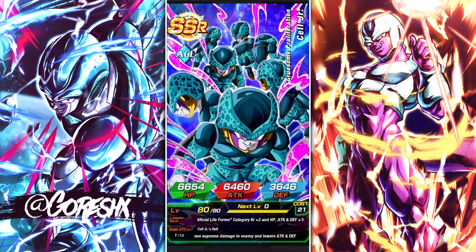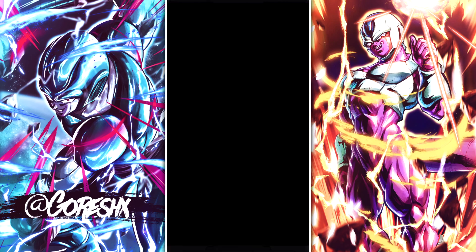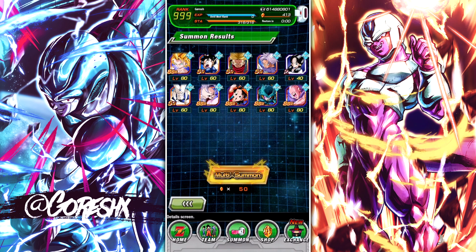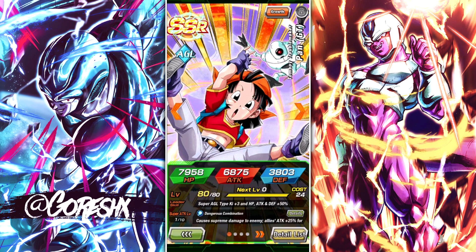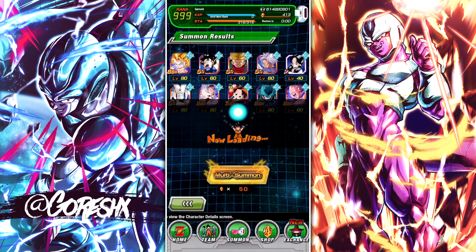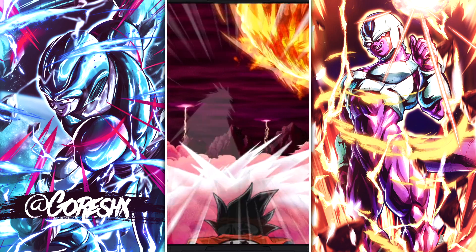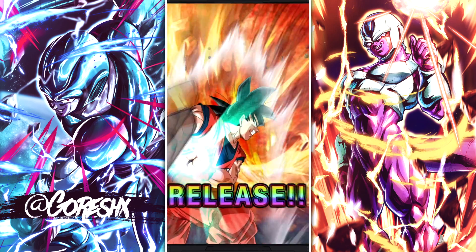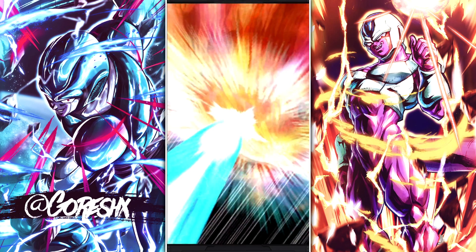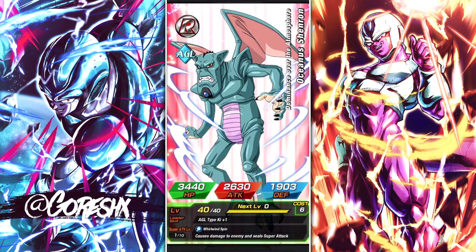A lot of SSRs. This guy just got his awakening on JP — he's insane now, probably one of the best units in the game for Extreme Super Battle Road. So Pan is done. Please just give me one Rildo and we can walk out of here. Don't give me more Pans. That last multi wasn't a good animation — we just pulled all SSRs. All right, I have faith here.